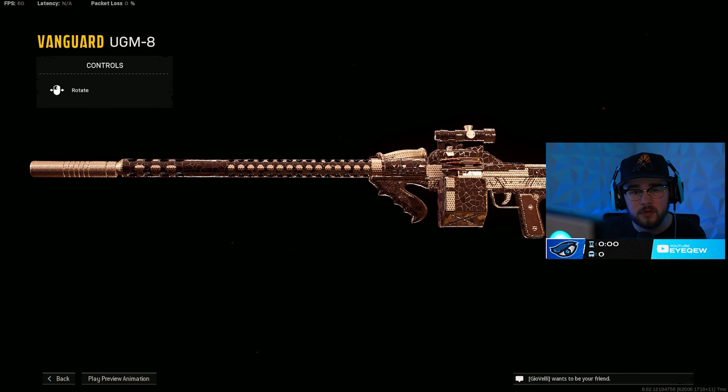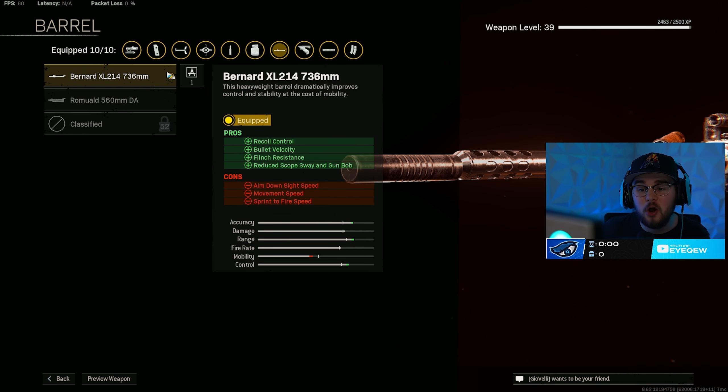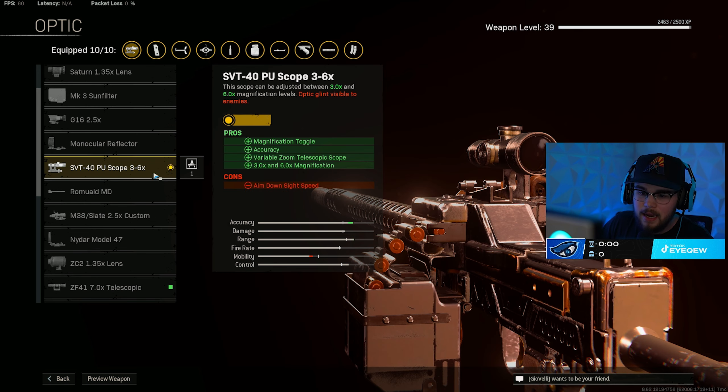We have a crazy build so I'm going to hop directly into it. Just like normal for literally every single Vanguard primary, I have the MX Silencer on for my muzzle, giving you vertical and horizontal recoil control, making you way more of a beam, with that very essential damage range. Then you're mixing that with the Bernard XL214 barrel, giving you even more recoil control, bullet velocity getting close to hit-scan, and of course mixing in even more flinch resistance and reducing scope gun bob.